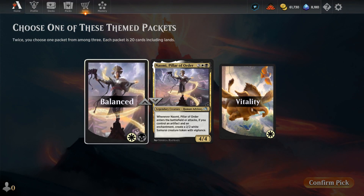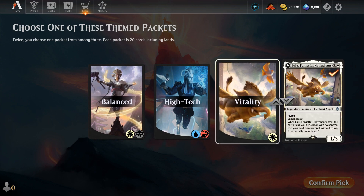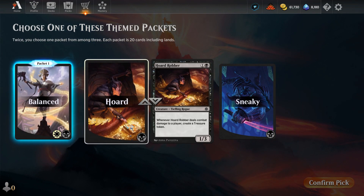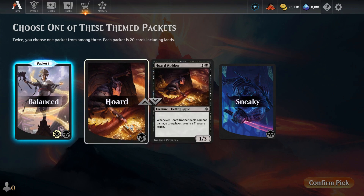Our options are Balanced, Black-White Artifacts and Enchantments, High-Tech, Blue-Red Artifacts and Vitality. Let's give the Balanced a try. And the other options are Horde, Vitality and Sneaky. I'm kind of liking Horde as we can potentially make some treasure tokens which will synergize with a Balanced packet.